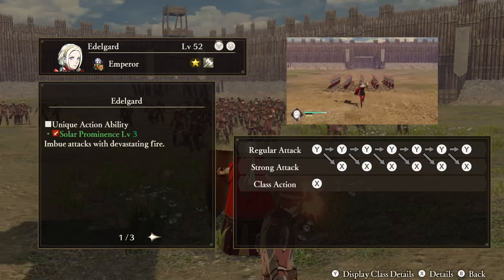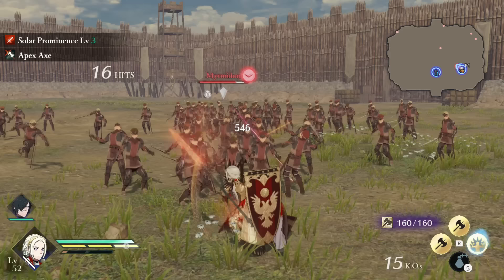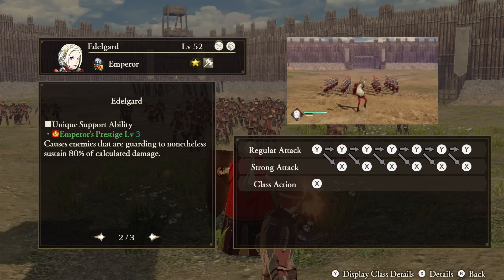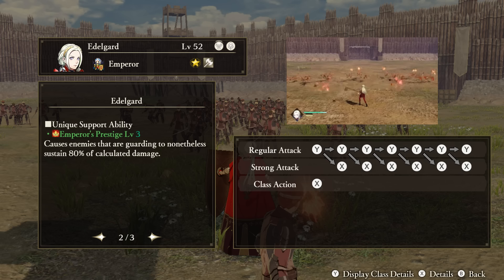Black Eagles. Edelgard — Unique Action: Solar Prominence. All of Edelgard's attacks are imbued with fire damage. Support Ability: Emperor's Prestige. Allows Edelgard's attacks to still do damage to guarding enemies, albeit at a reduced but still nice rate, maxing out at 80% of your damage going through. Tactical Ability: Ambition. When ordered to attack, Edelgard will take 50% less damage.